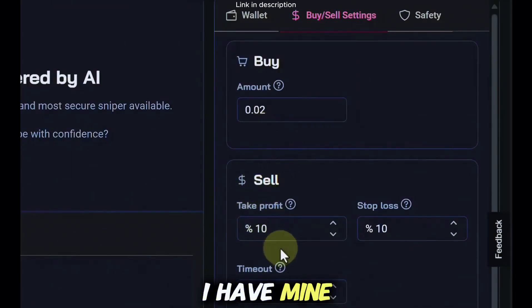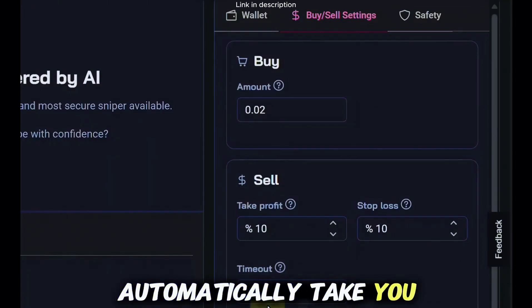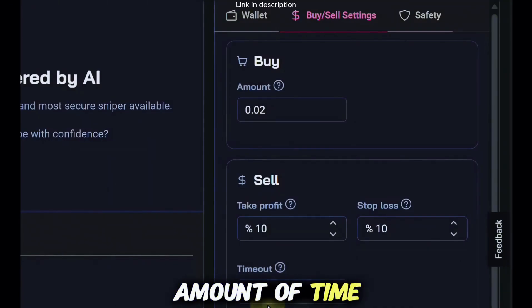We need to take profit, so right here where it says 'sell take profit' I have mine set to 10 percent. We also need a stop loss — mine is currently set to 10 percent as well. I like to keep my timeout at 1,000 seconds, so basically if a trade just keeps going on forever the bot will automatically take you out of the trade based on the amount of time elapsed.